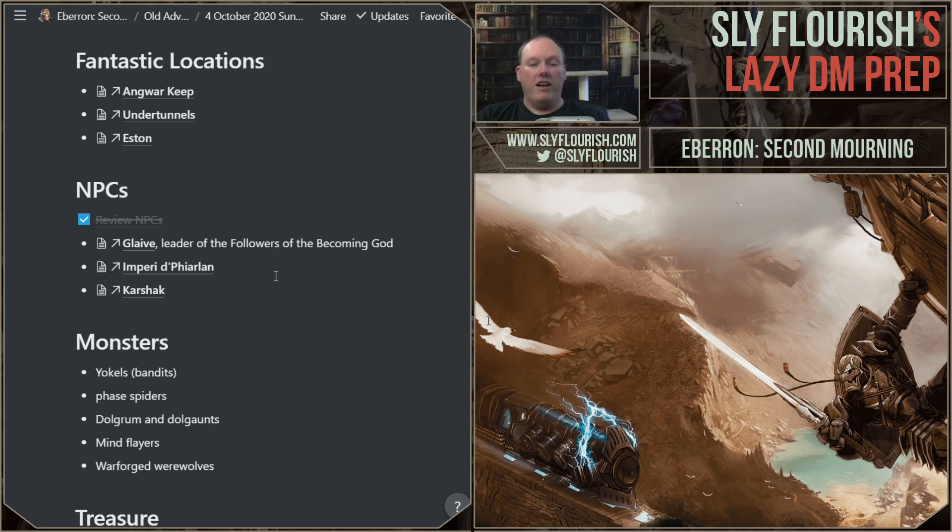Instead of prepping 'here's my roleplay scenes, here's my combat scenes,' another way is to say: we're going to the Under Tunnels — who's there, what places are there, what's the situation? Characters are trying to get from here to there, they have different paths. Then you throw them in and improvise. I rolled and got the ghost of the Gatekeepers — a roleplay and exploration scene. They learned about the archway and the history. Someone even mage-handed a sacrificial dagger while the ghost looked away, rolled a 21, and he ran off wondering where his dagger went.